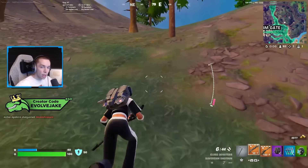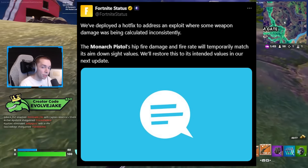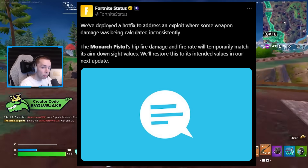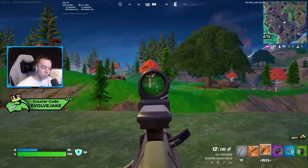So, this morning, Fortnite Status posted this: "We've deployed a hotfix to address an exploit where some weapon damage was being calculated inconsistently. The Monarch Pistol's hipfire damage and fire rate will temporarily match its aim down sights values. We'll restore this to its intended values in our next update."